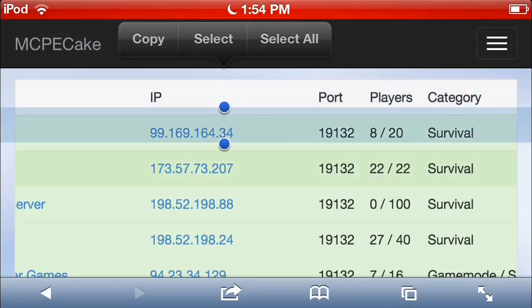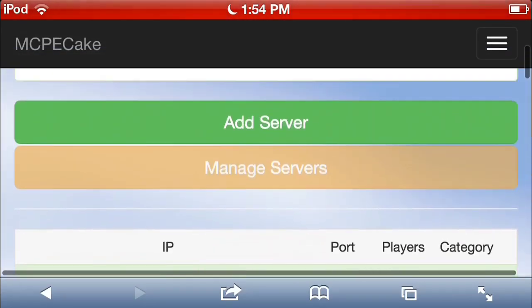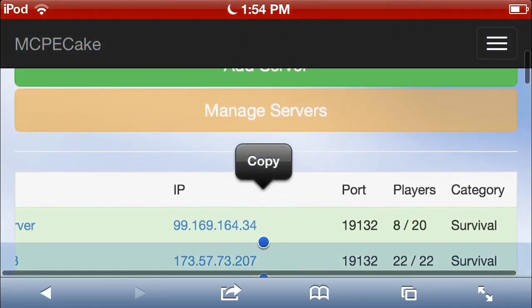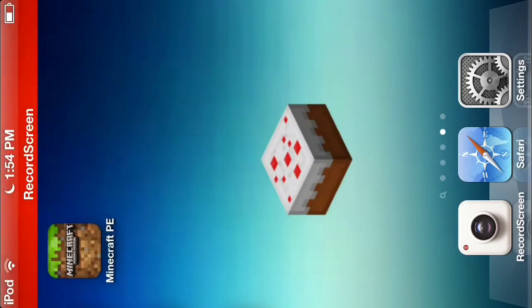Make sure that one's not filled up — it says 22 over 22. Make sure it's not filled up or it's not going to work. Then you just want to find your IP and port.